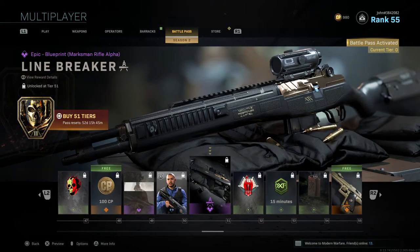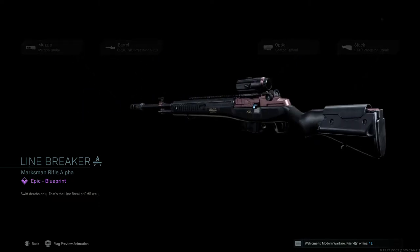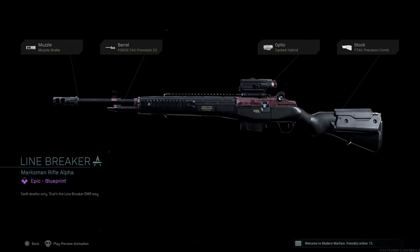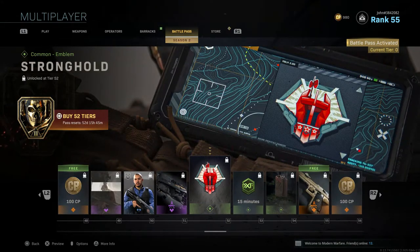Tier 51 gives Line Breaker, a blueprint for what I think is the Kar98k marksman rifle with four attachments and a matte black camo — looks really good. We're already halfway through the battle pass rewards.